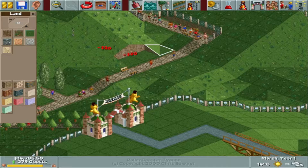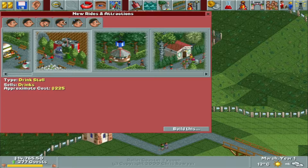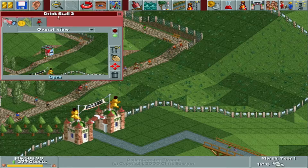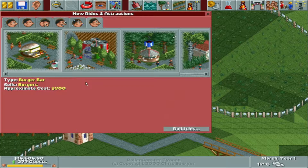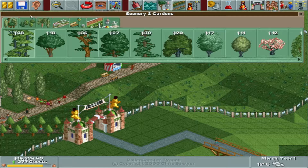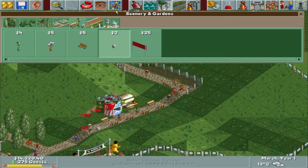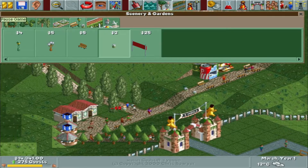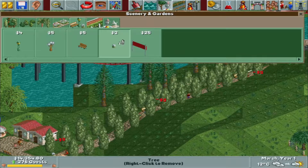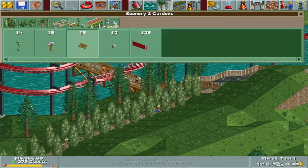Let's get these down — this will be our starting food square area. We've got two things to start with: a drink stall and a burger stall. Let's open those up, then put some benches along here and garbage cans right there. We need to fill this place with more garbage cans and some more benches as well.